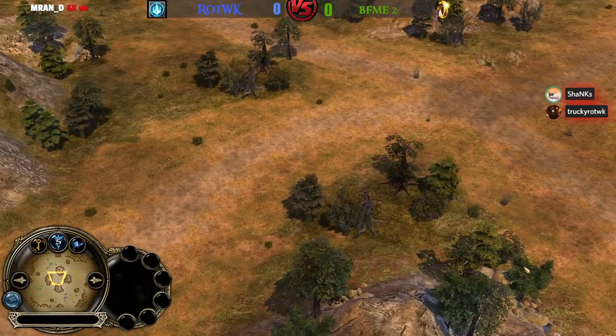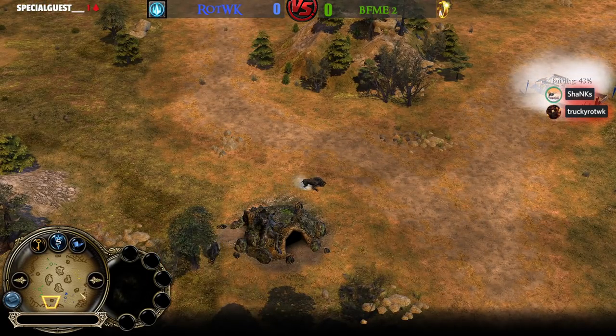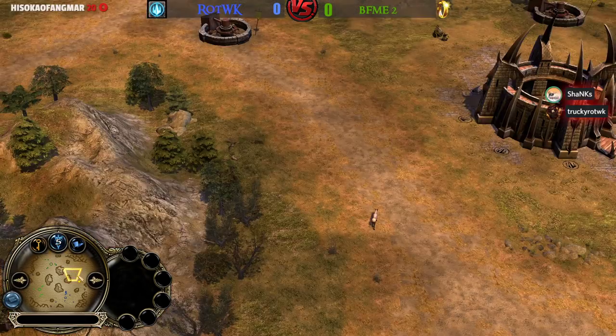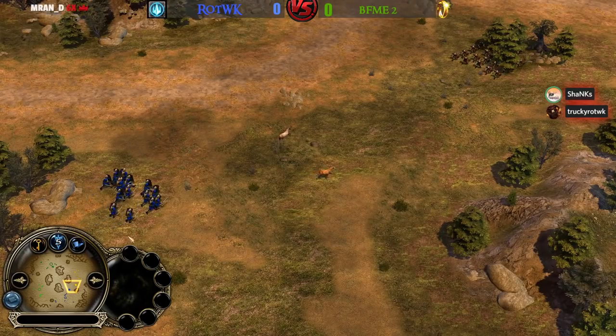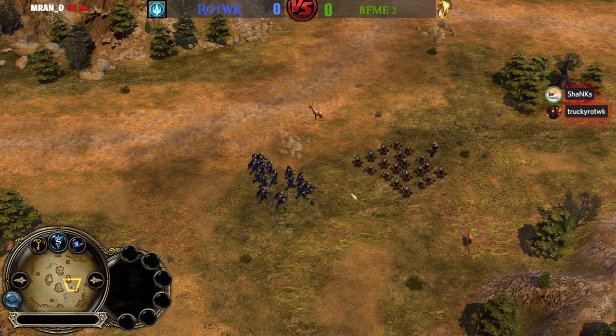There are also no structures you can actually capture. We have some war creeps — I see four on this map but that's pretty much it. At the beginning of the game it's going to be most likely right against right and left against left. What do you think about the matchup at the right side? It's Men of the West against Angmar.